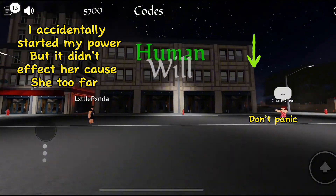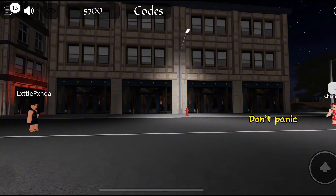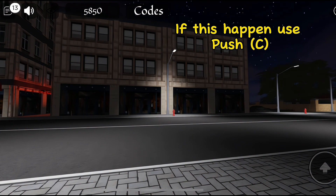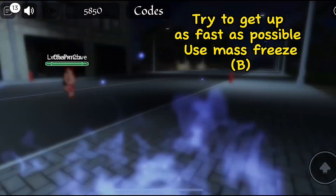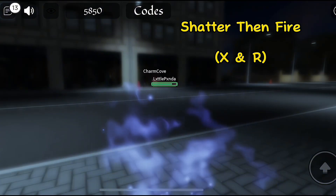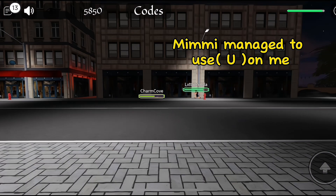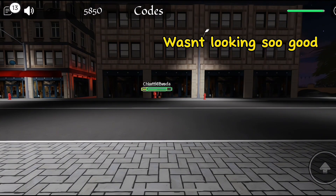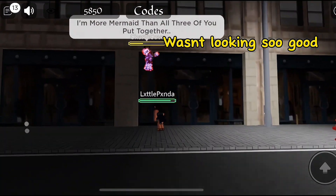I accidentally set my powers on fire, but if you can see how far it is, it's not actually affecting her so don't panic when this happens. Just use C to push them away to give yourself as much space as possible. By the time you get up, use mass freeze to freeze them, then use X to shatter, then R. This wasn't looking good because I wasn't able to attack after that — that one slip up is what's messing me up.